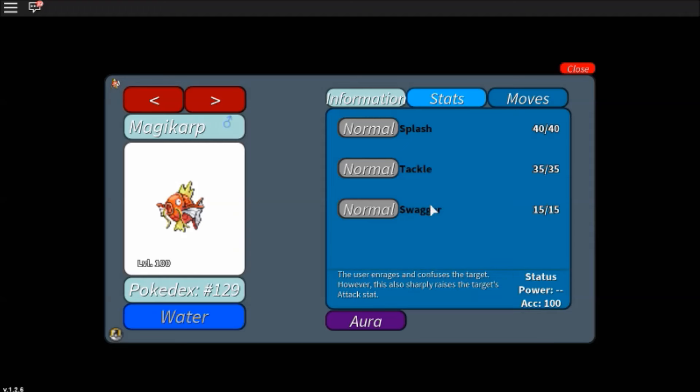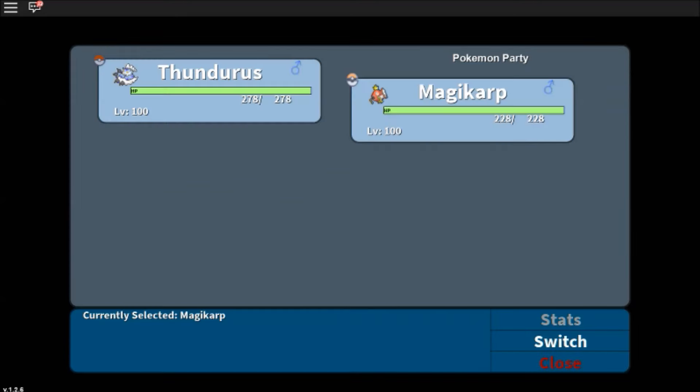Swagger. The user enrages and confuses the target. However, this also sharply raises the target's attack stat. Swagger Swagger, let's try it out.